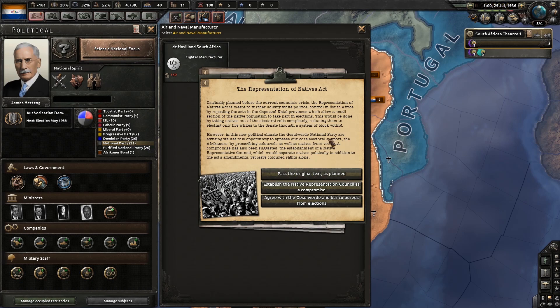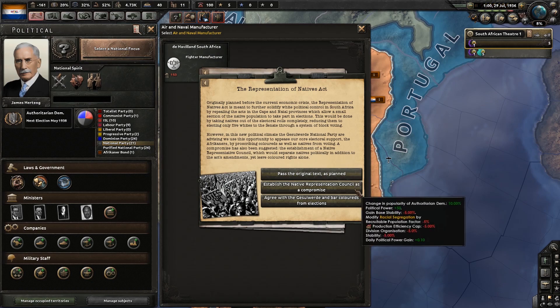In this new political climate, the Purified National Party are advising we use this opportunity to appease our core electoral supporters, the Afrikaners, by barring coloreds as well as natives from voting. A compromise has also been suggested — the establishment of a native representative council which would separate natives politically in addition to the Act's amendments, yet leave their rights alone. We're going to pass the original text and establish a native representative council, which actually makes the segregation modifier worse.